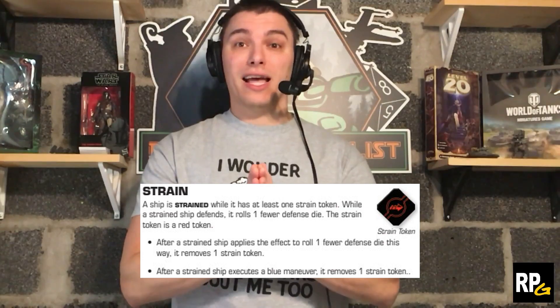We're going to first cover the actual rules and what it says in the rulebook for strain and deplete, and then go over a few examples on timing windows, triggers, and what strain actually does — if you have more than one, or if you've already been shot. Strain first: a ship is strained while it has at least one strain token.